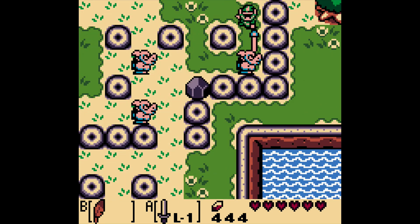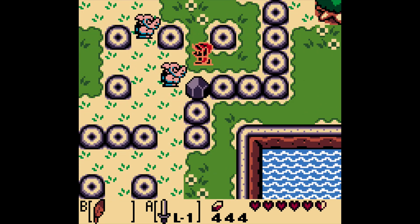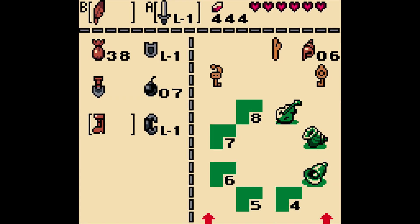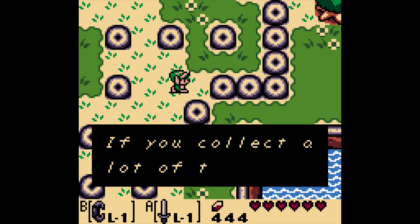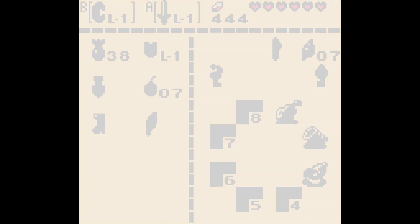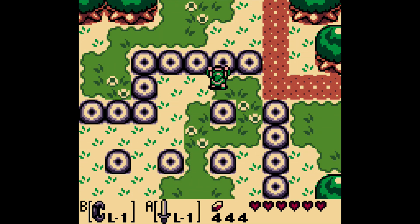I got a clip in — fantastic. I don't know, maybe I'm just getting lazy in my retirement, but I feel like I don't use as many clips as I want to. But if you open up this chest, we get a secret seashell — I believe that's number 7. Yes it is, fantastic! How many of these darn things do we need to get anyway?